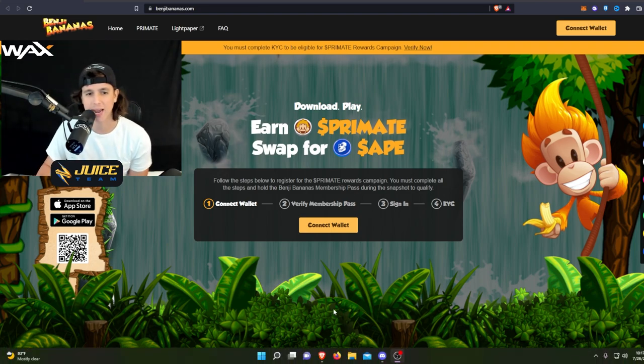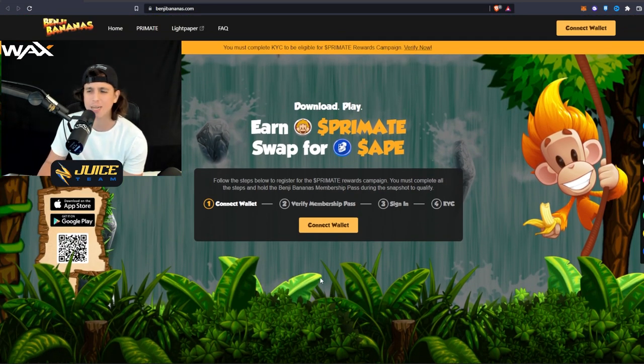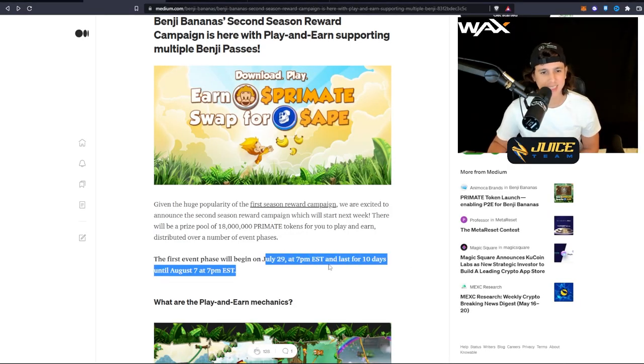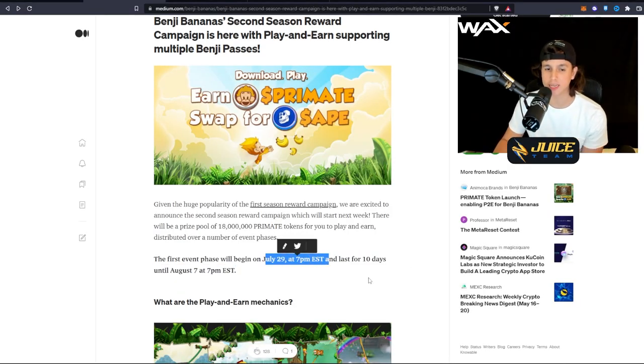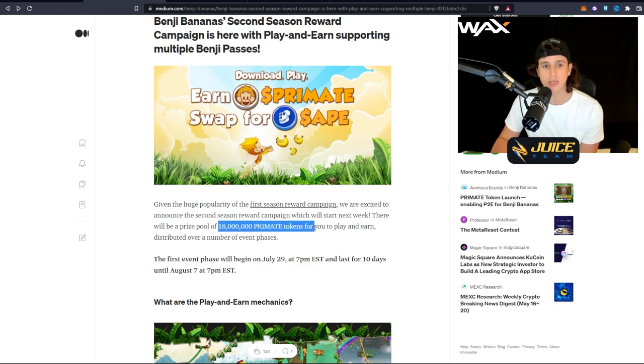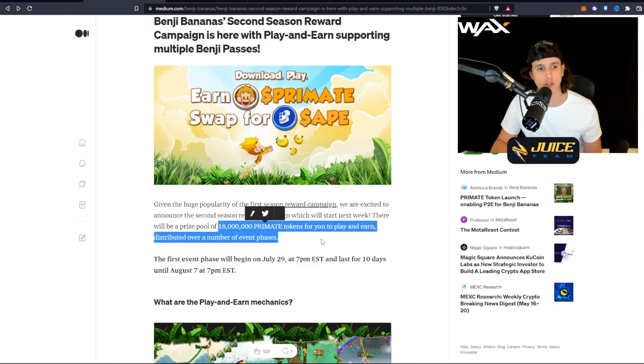This video is brought to you by Animoca Brands. This is a play-to-earn mobile game called Benji Bananas, and it has over 50 million downloads. On July 29th at 7 PM Eastern Time — literally in three days — you're going to be able to start earning. This is going to last for 10 days, with a prize pool of 18 million PRIMATE tokens distributed over a number of event phases.